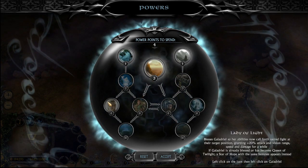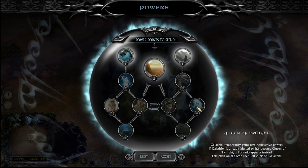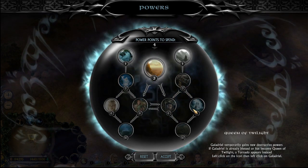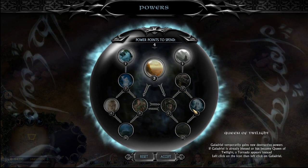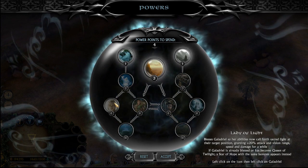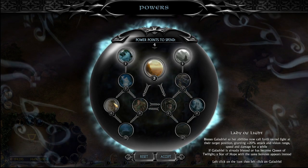Now to Galadriel's powers — basically her ring forms. She either rejects the ring and becomes the Lady of Light, or accepts the ring and becomes the Queen of Twilight. These are temporary forms. The Queen of Twilight lasts nowhere near as long but gives you access to new disruptive powers — it basically makes Galadriel a one-woman wrecking machine against an army, though she should not be put anywhere near enemy heroes in that form. The Lady of Light makes her even more powerful as a support character — her damage aura actually acts as an attack buff for your units, which is so, so good. It really makes it impossible for enemies to keep you down.